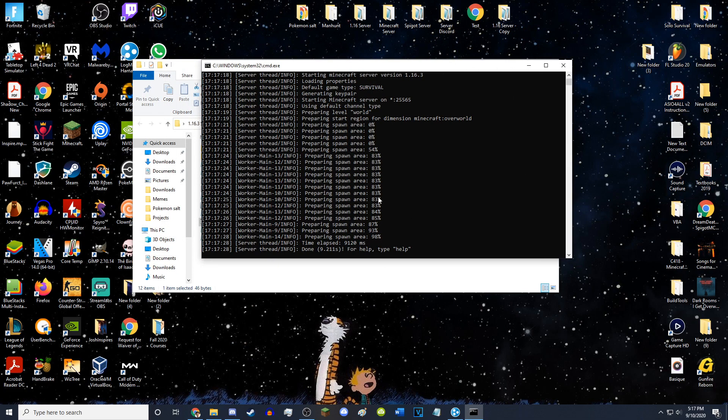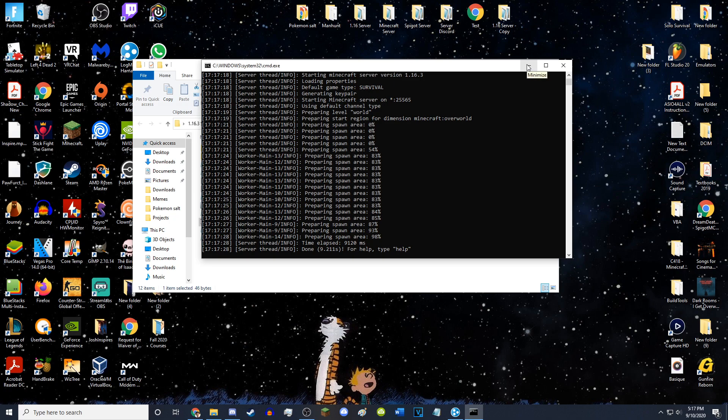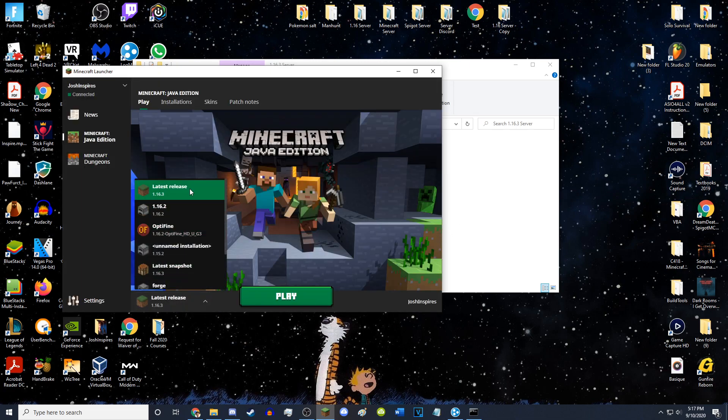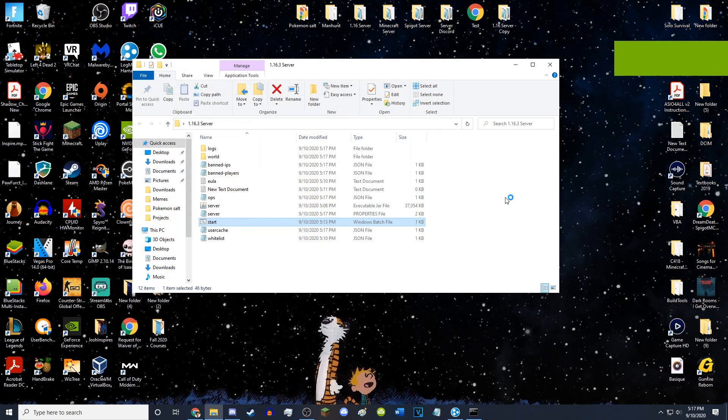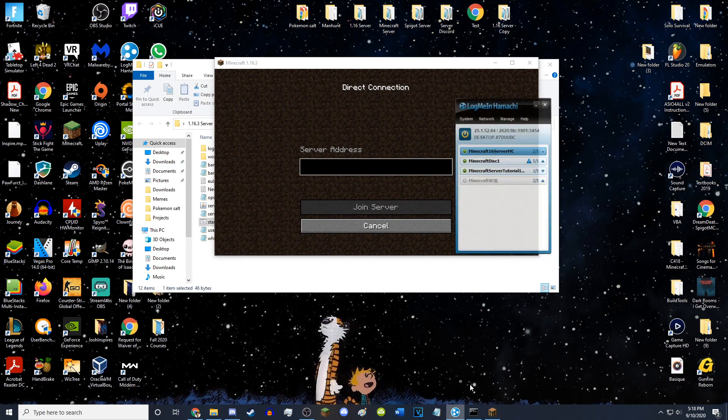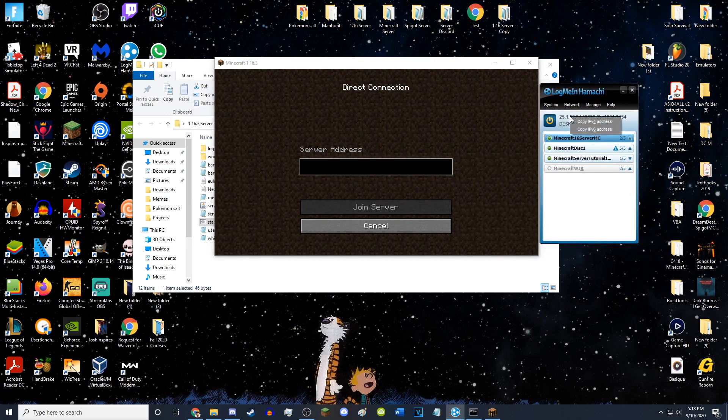Once they are inside your Hamachi server, you can start your Minecraft server with the start.bat. It will load up the command prompt and the server is now running. Load up Minecraft, go to the latest release, hit Play 1.16.3. Go to Multiplayer, hit Direct Connect, and go back to Hamachi. Right-click next to the power button, hit 'Copy IPv4 Address'. This is the address you give to your friends to join. Paste that IP and hit Join Server.